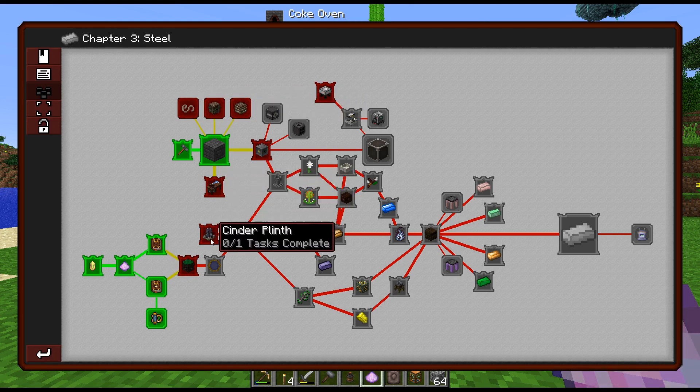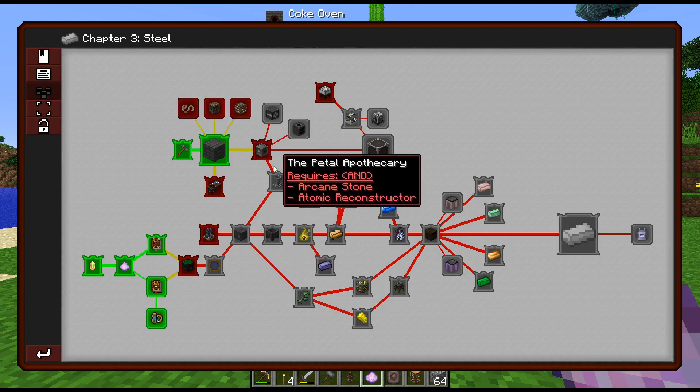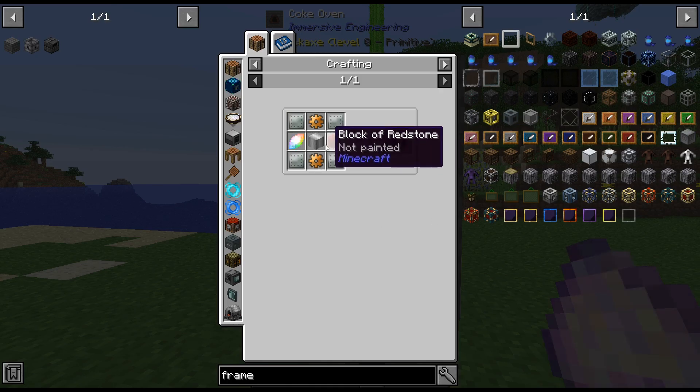In the meantime — Cinder Plinth. I don't know entirely what... okay, so we need to right-click it. For now you can power it with embers.